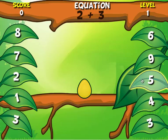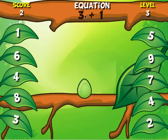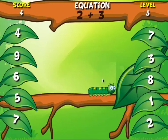2 plus 3 is 5. 1 plus 2 is 3, so I find the leaf that has a 3 on it. 3 plus 1 is 4. And 1 plus 2 is 3, and soon my egg becomes a caterpillar.